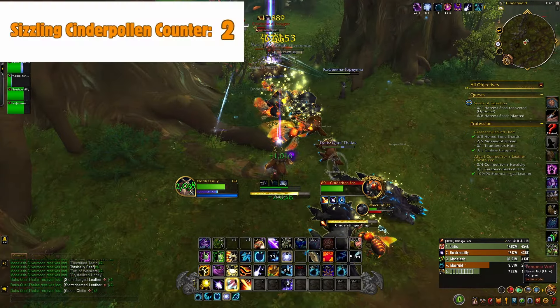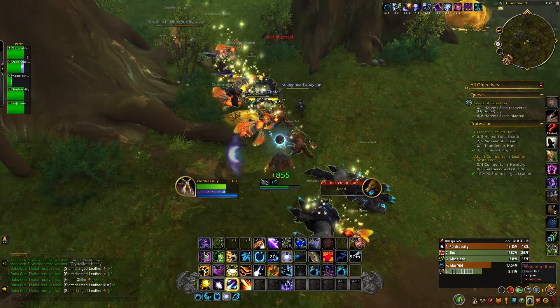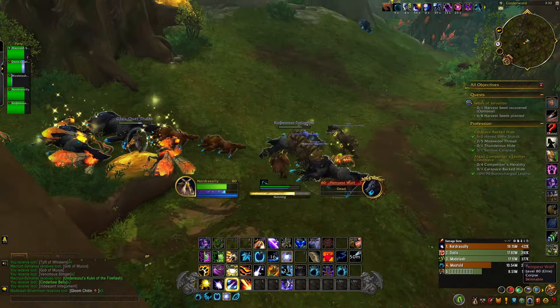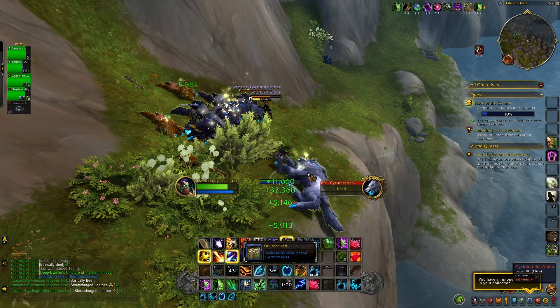You're not just going to get Sizzling Cinder Pollen from this area. These elites seem to have a higher than usual chance of dropping blue items at 564 item level, which are warband, so you can send them to your alts to help gear them up, or even gear yourself up in this early season.